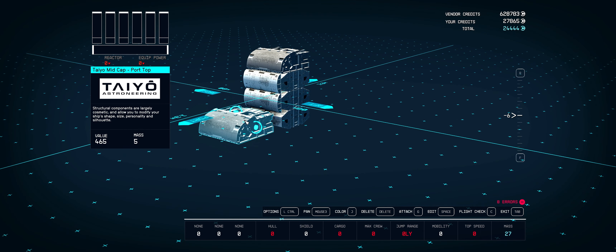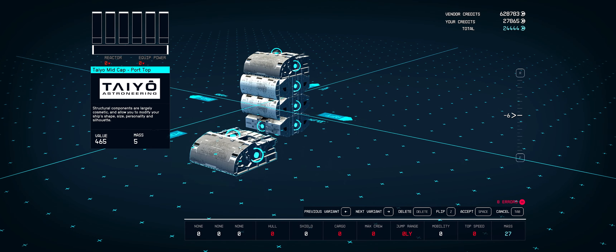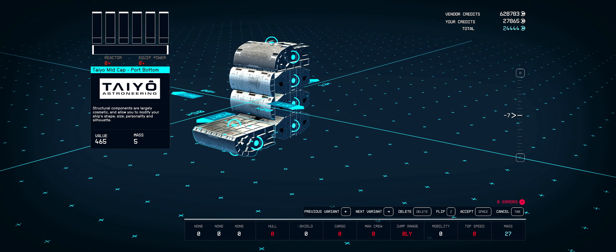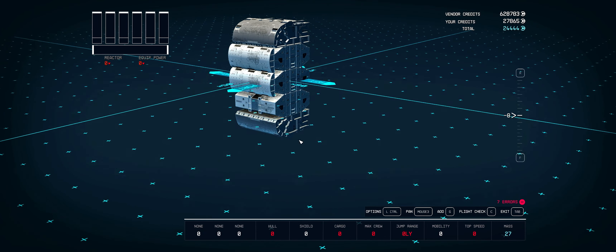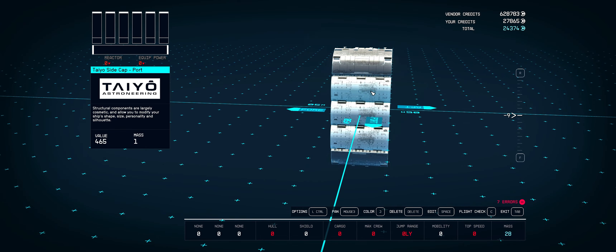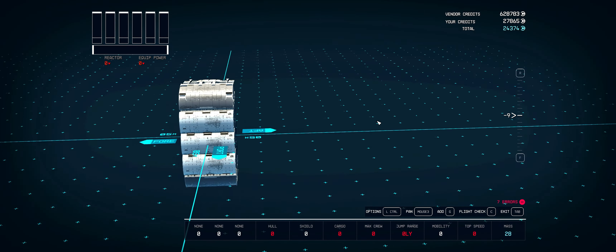What's nice about the Taiyo mid cap is that it flips on all four sides. So you can move this down here and this right here, and then you get a perfectly cylindrical looking side.